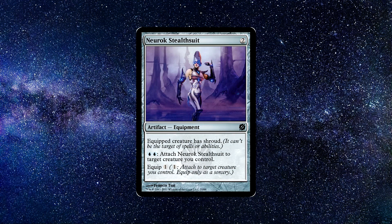Number one: Neurok Stealth Suit. An artifact equipment spell that costs two colorless mana to cast. The equipped creature has shroud — it can't be the target of spells and abilities. For blue and blue, attach Neurok Stealth Suit to target creature you control. Equip one, attached to target creature you control, equip only as a sorcery. Neurok Stealth Suit offers great protection with shroud, and we even have the extra benefit of being able to attach this at instant speed for just two blue mana. If not, we can cast it at sorcery speed for just one mana. The card is super reliable and can really stop opponents from targeting your creatures.